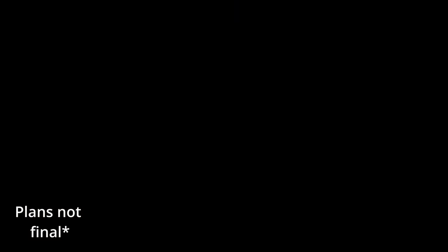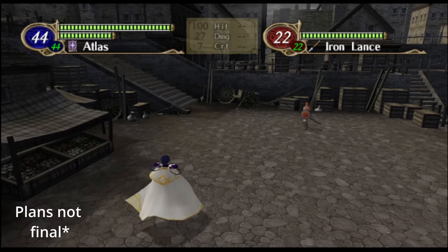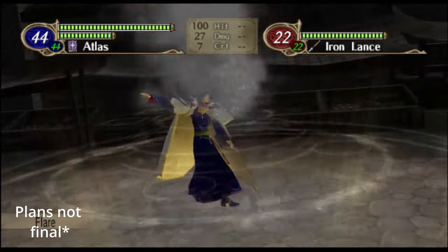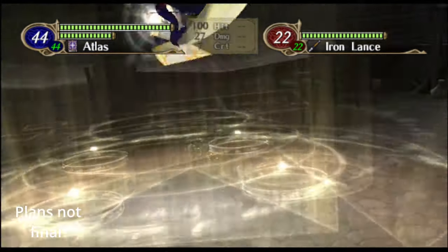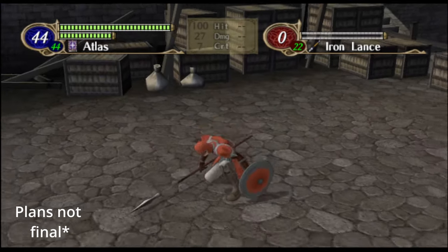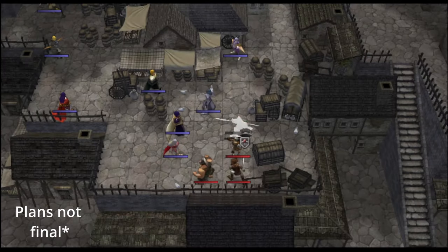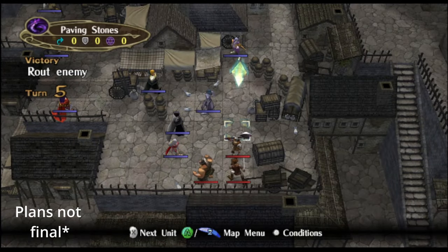Here we have earth magic. You can see the animation of earth above his head, and boom, there we have the animation. Due to the limitations of the amount of earth magic effects that I have, we'll only have stone, L-stone, Arcstone and Atlas.